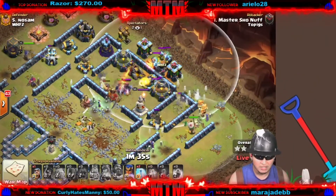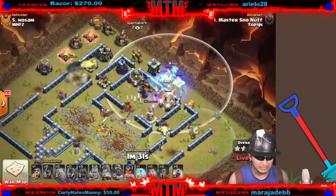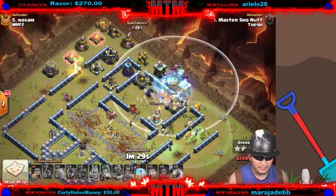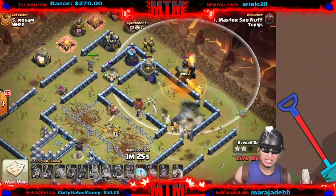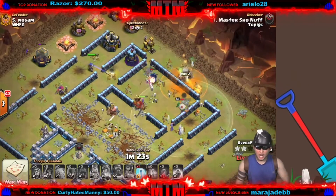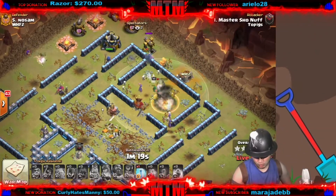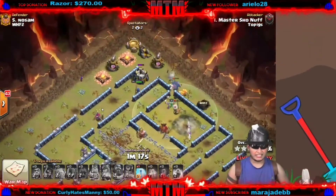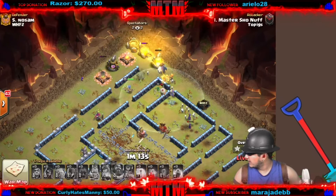He drops the poison on the super minions now — witches are getting wrecked. RC is coming in from 11 o'clock taking out the cannon. She's gonna try her best to take out that X-Bow — can she take it out? She can, with a freeze! Master Show Nuff coming with this op triple. Swagging the free spell — what a god. That was a beautiful triple, op baby.